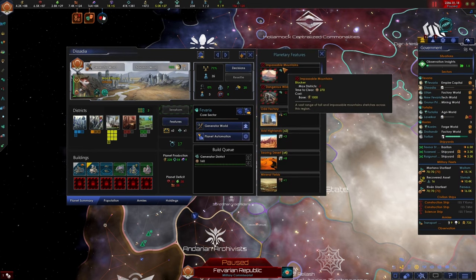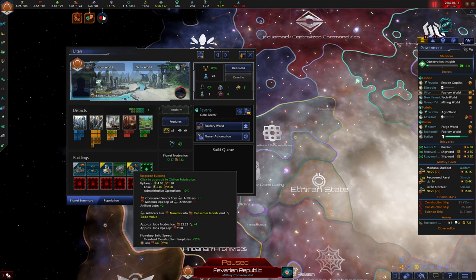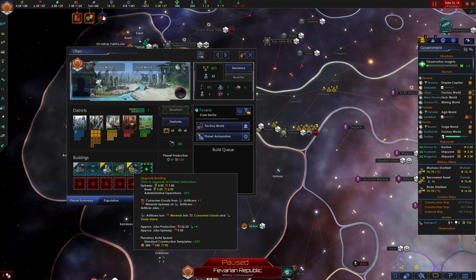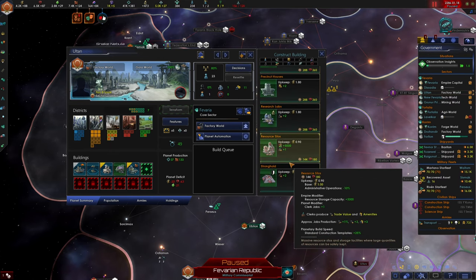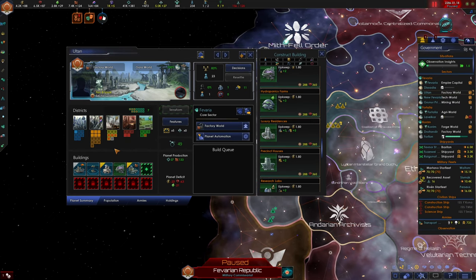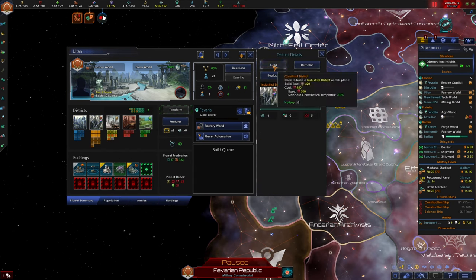Our factory world has one housing, one job - we definitely need to build more here. I can upgrade this into a level two, which is going to take an upkeep of 1.8 rare crystals. I have barely enough to afford that. For the time being we have plenty of consumer goods so I'm not going to rush it. We're just going to build some more industrial districts - always good to have.